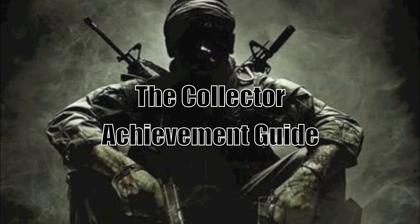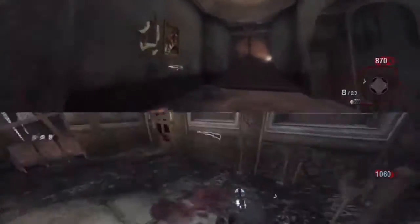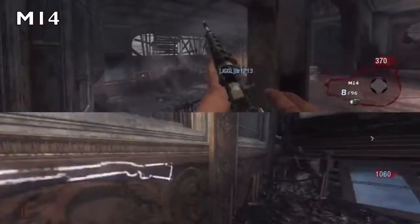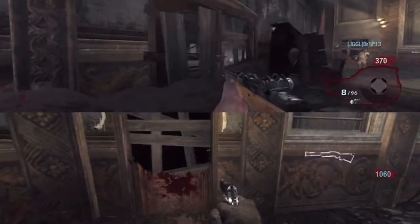Hey guys, it's Evan and Brian from Achievements and Whatnot. We're back in Black Ops doing the Collector Achievement Guide, which is to buy all the guns off the wall in Zombies.